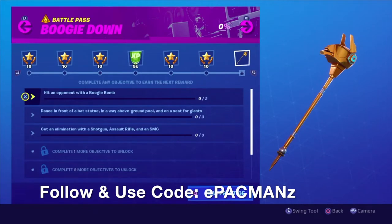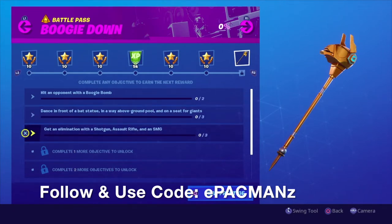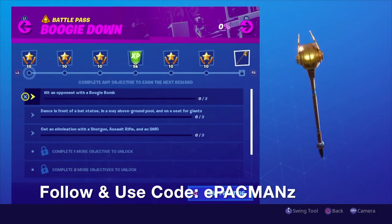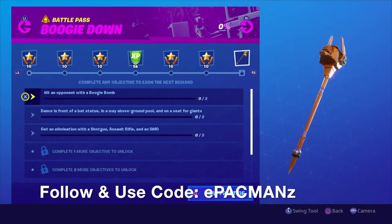It does not go unnoticed, I promise you guys. But anyways, for the challenges this week we got Boogie Down. For the first one, we have to hit an opponent with a Boogie Bomb — looks like we got to do that twice. And we got Dance in front of a Bat Statue, in a Way Above Ground Pool, and on a Seat for Giants. And then we got Get an Elimination with a Shotgun, Assault Rifle, and SMG. I think it's just a matter of finding the Boogie Bombs this week — that will probably be one of the most challenging parts. But this pickaxe that we get is pretty cool, so I'm looking forward to that. Let's get started.